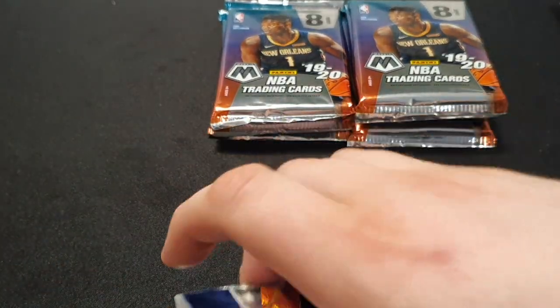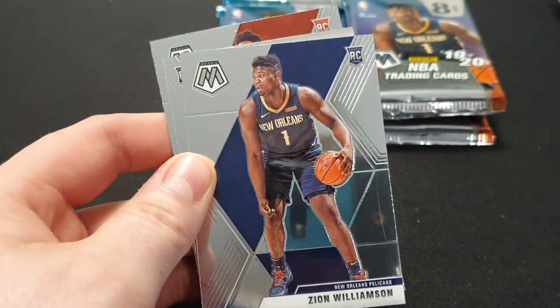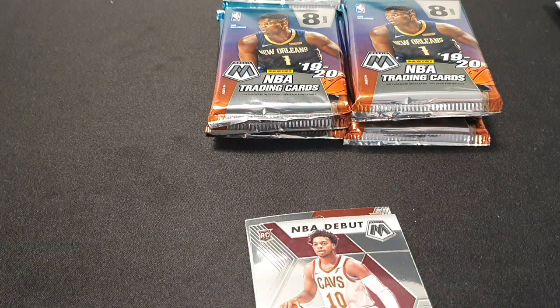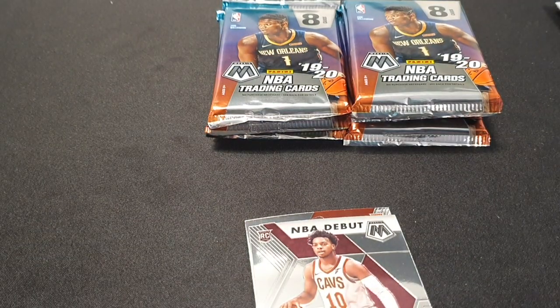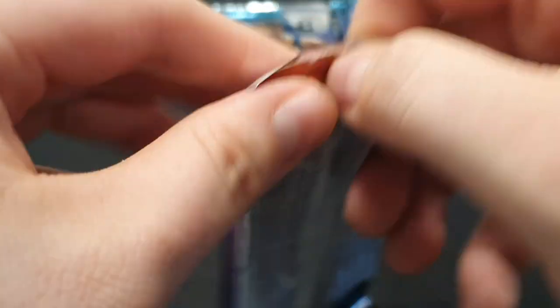This box is more than worth it now. Really happy. We've got a Give and Go Drew Holiday, a Zion base — gee whiz, what is going on? These three packs — I must admit, they're the best packs I've ever opened. I also have his NBA debut one, so it's nice to add to that. NBA debut Darius Garland — I do collect him as well. And a base Bruno Fernando. More than happy with those packs to start with, let's just keep the ball rolling.